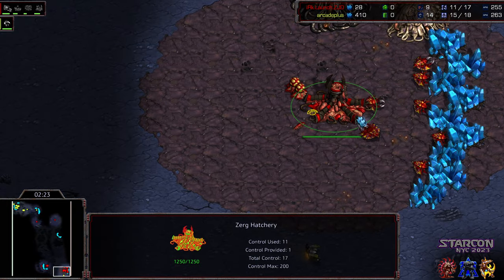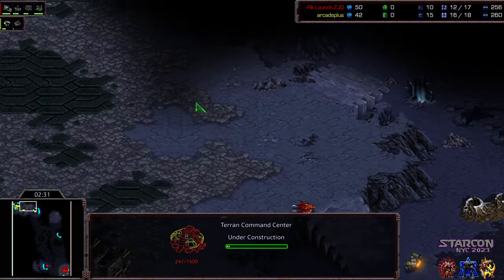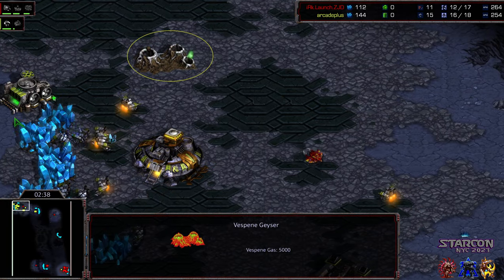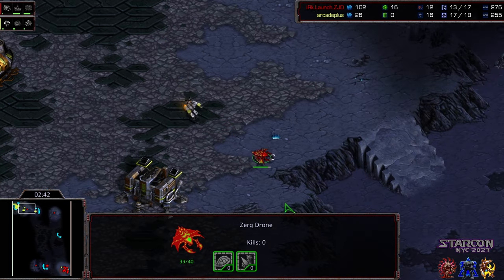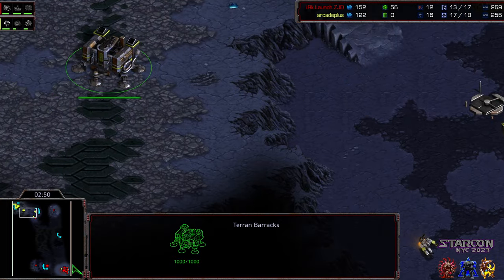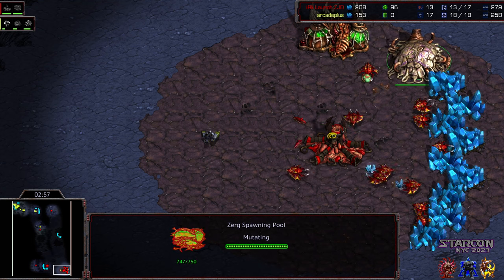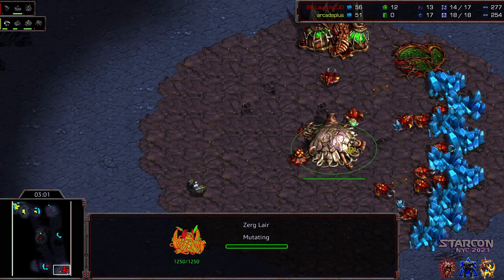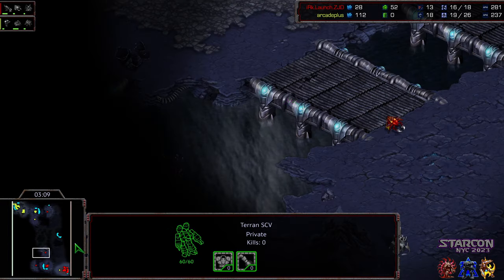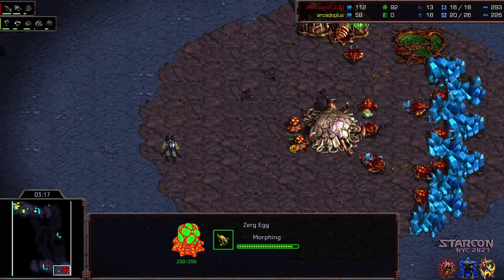SCV made its way into the main, trying to stay out of vision. Not quite able to — drone walking up, seen that command center. It looks like it was straight command center, no marine whatsoever. Upon seeing this, if I was Launch, I might be tempted to build a Zergling or two once that spawning pool finishes. Instead, going straight to lair before those Zerglings are constructed. Overlord going to try to take position across that edge, SCV making its way back in. Launch favoring that three hatch style.